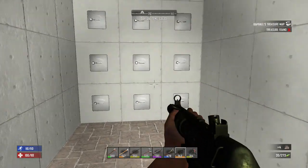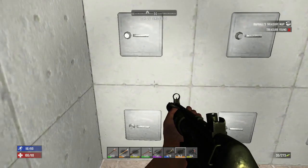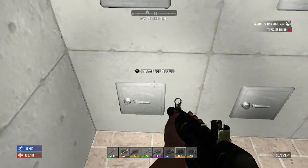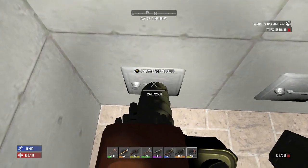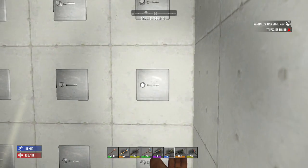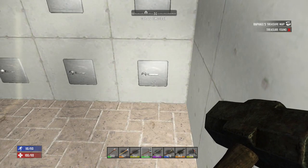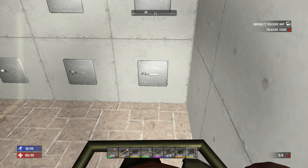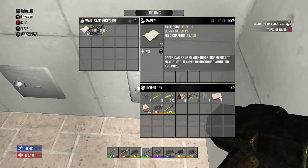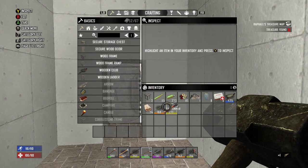Now we're in here and we got all these safes. I don't know that my auger is going to do all of this, but we'll just use it up — repair kits are easy to make. So let's just get into these. We got into all these safes. I did run back and repair my auger, but I am completely out of gas — I have nine left, so we'll have to take apart some cars.